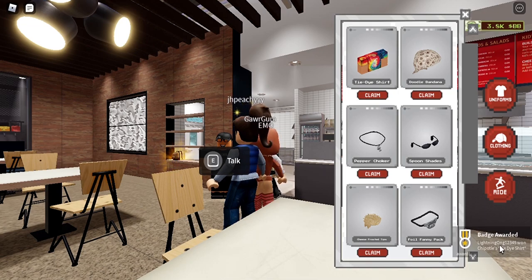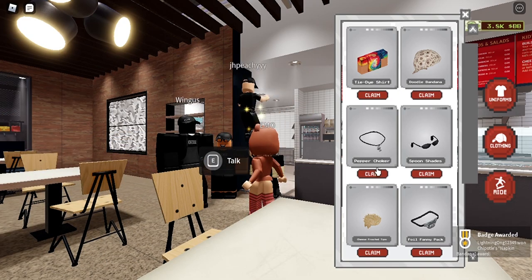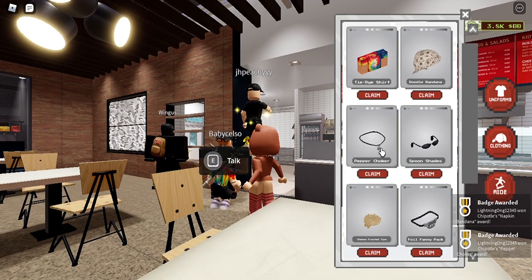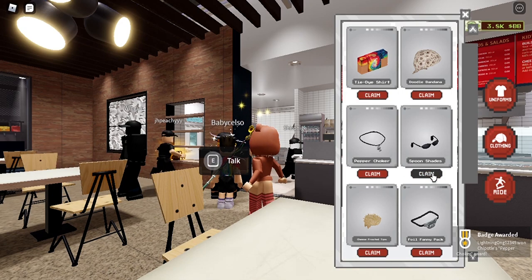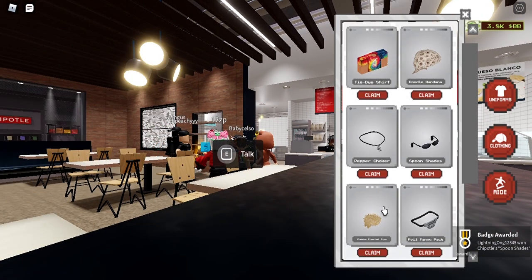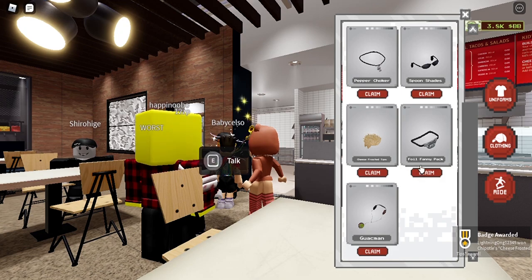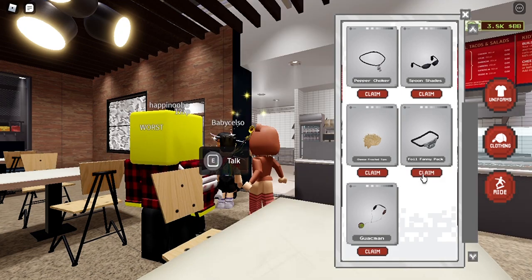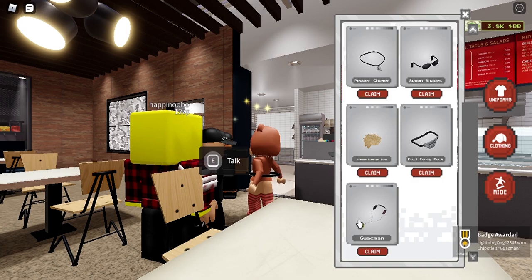You can now claim all the items. Claiming the t-shirt gives you the badge reward. Next is the Doodle Bandana, then the Pepper Choker — which looks like the Chipotle logo on a necklace. After that, the Spoon Sage, then a cheese-themed item, then the Fanny Pack. You can claim each one and receive a badge award. The last item is the brand merchandise item.